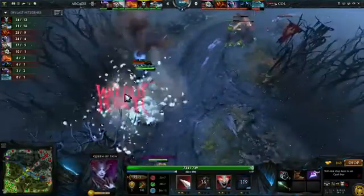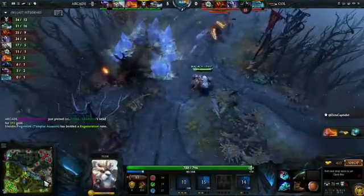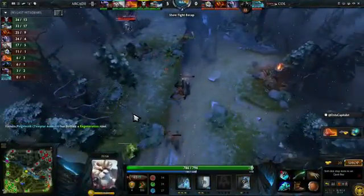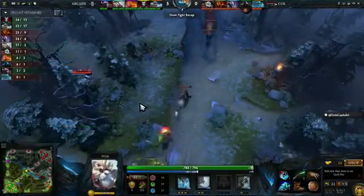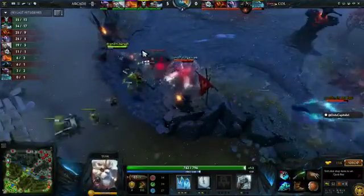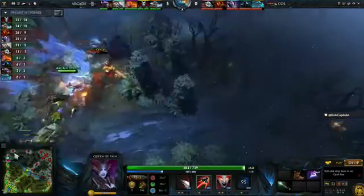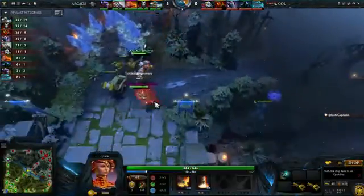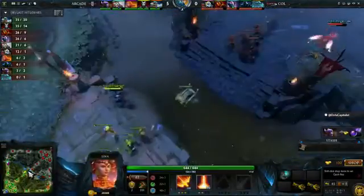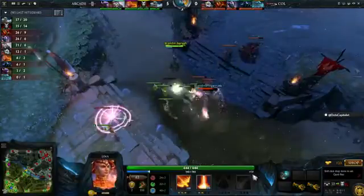Oh, bloody hell — I've never seen that before. I've seen it get caught in the crossfire but actually consciously blinking forward to kill the courier with sonic wave — whatever. Snowball stun, Zfreak is going to go down before he can get off the pathetic shield. It's always the worst feeling when you get sonic waved and killed and the courier is just behind you having delivered an item. But willing to blow your sonic wave — this IS a kill worth going for. He's got no flame guard left and it looks like the Ember Spirit's going to take a chunk of damage.